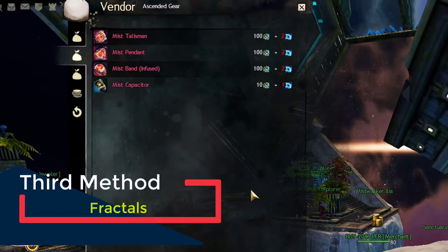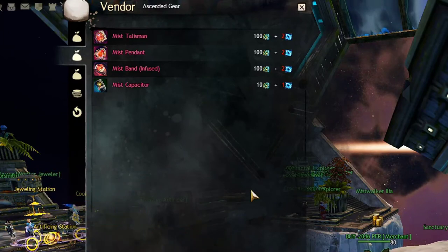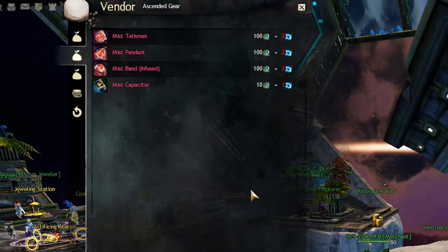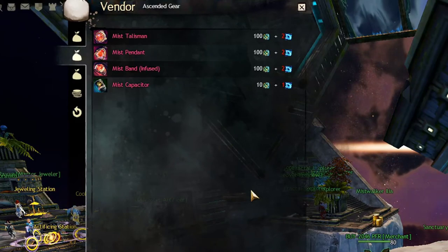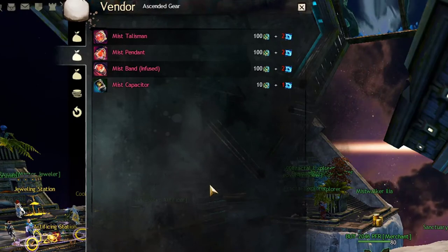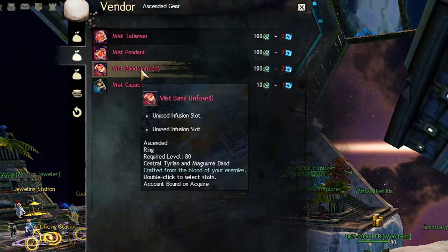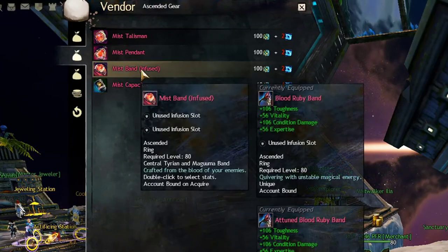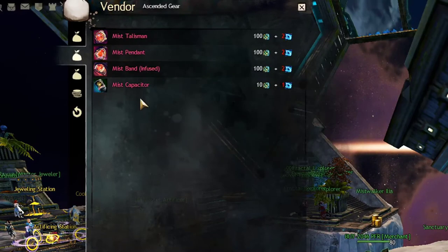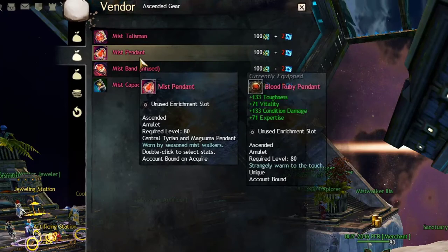The next source will be Fractal Relics. If you are a player who does fractals every day, this will be your best source of trinkets. You can buy everything except a back piece, and the best thing is the rings will already be infused and they are not unique — same goes for accessories — so you can have the same two rings and the same two accessories.